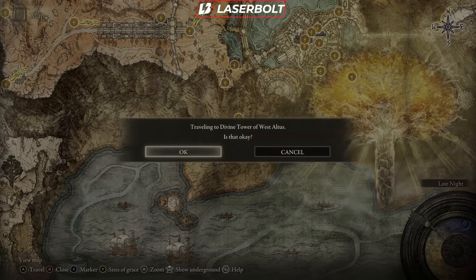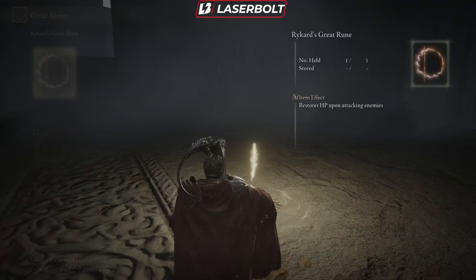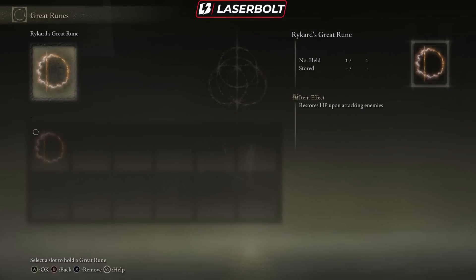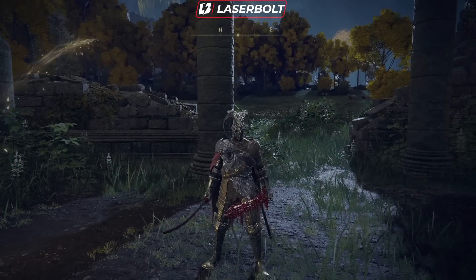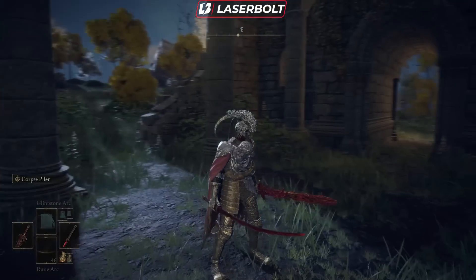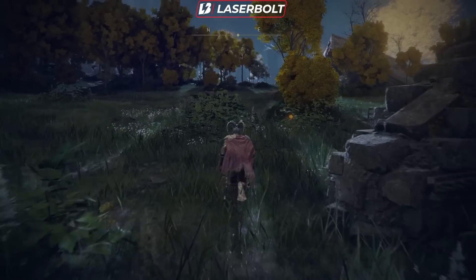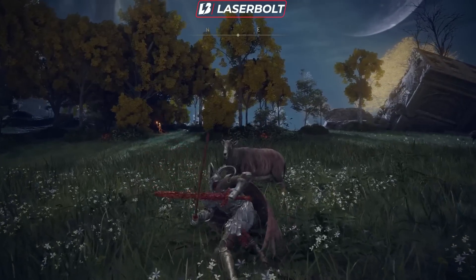Now that you have the rune activated, how do you actually use it? You need to visit a Site of Grace. At the Site of Grace, go to the option that says 'Great Runes.' The one that's available will be at the bottom of the menu. I only have one activated because I want to do individual video tutorials on each one. Select it and it's activated. To actually use it in-game, hold the button on your controller to activate the Rune Arc — this will last until you die, so if you don't die, it stays active. You'll know it's working because the Rune Arc icon will appear in your health bar.